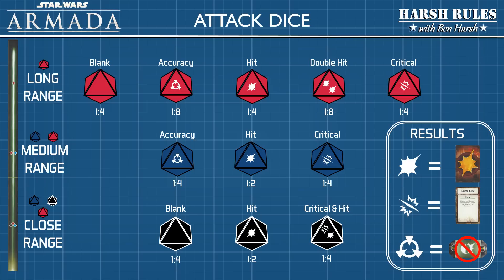Rolling a blank has no effect. Rolling a hit removes a layer of shielding or causes one damage to the hull. Rolling a critical removes one layer of shielding or creates a hit with a critical effect — these critical effects are listed on the face-up version of the damage card. Rolling an accuracy result disables one of the opponent's defense tokens.